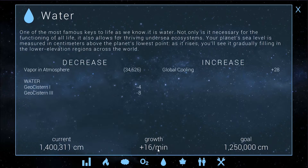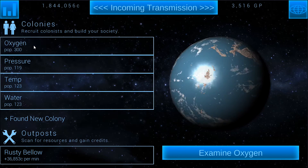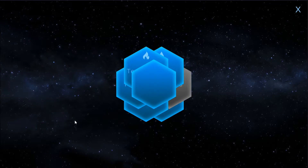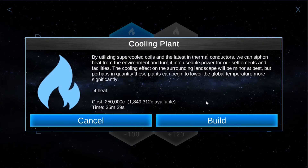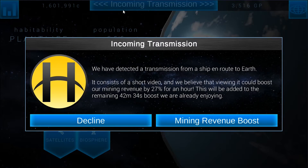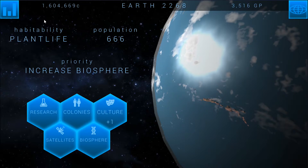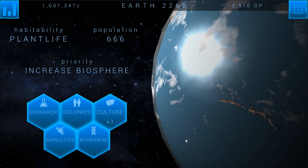I can't reduce the temperature without water going up. We get global cooling, which I'm assuming is dropping the vapor in the atmosphere — I'm not really sure what's causing it. So I have to cancel this global cooling. If I'm going to lower the heat, I have to cancel the global cooling. We don't want water going up because that's really bad. So we're going to go back into temp and disable this. We're also going to go ahead and build another cooling plant as an emergency plant, just in case one of these gets destroyed. I've had a very large number of meteors and earthquakes destroying everything in this colony.